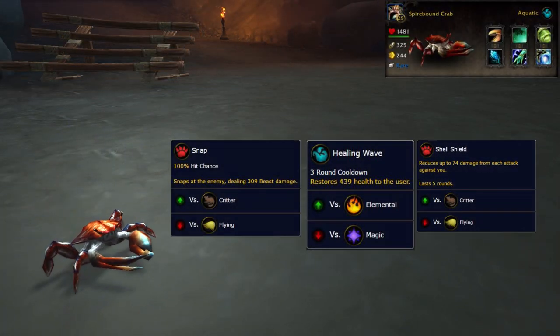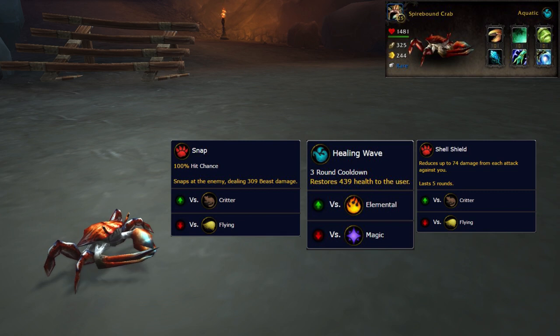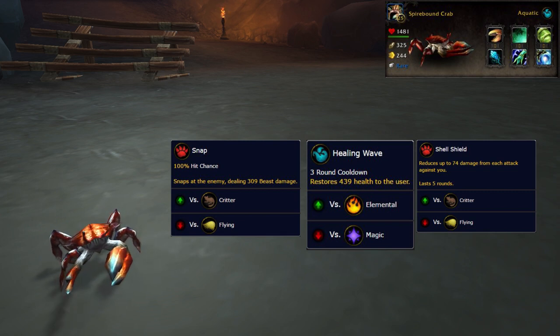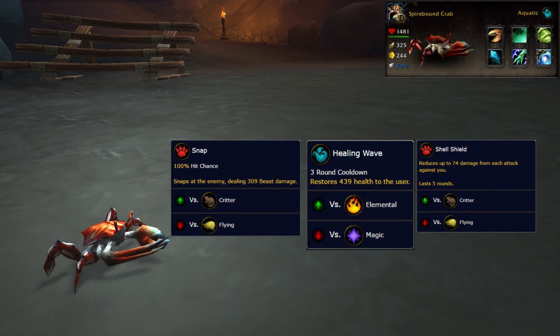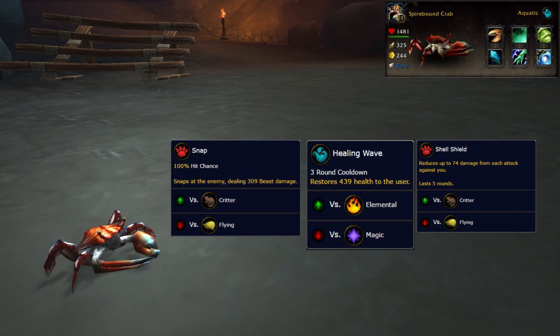In the second slot I grabbed my Spirebound Crab with Snap, Healing Wave and Shell Shield. The exact type of crab doesn't really matter — I picked the one I had with the highest attack stat. The magical crawdad or any turtle pet will work too. Basically, you want a single hit beast damage attack with a mitigation move, which gives you a lot of options. The crab definitely did best though.